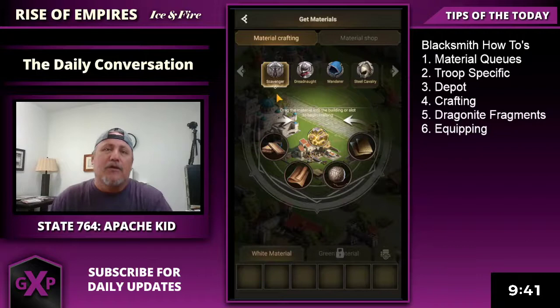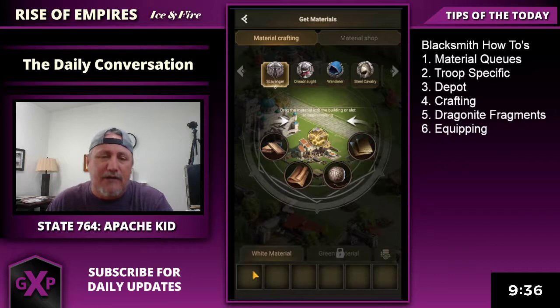Alright, so inside your blacksmith you have 'get materials.' The thing about getting materials is when you first start out you've got queues. These queues are limited to what you upgrade your building to, so I would suggest getting it up to level 10 as fast as possible.